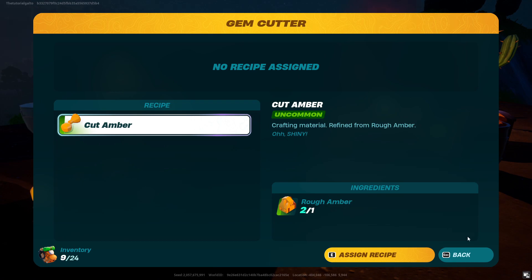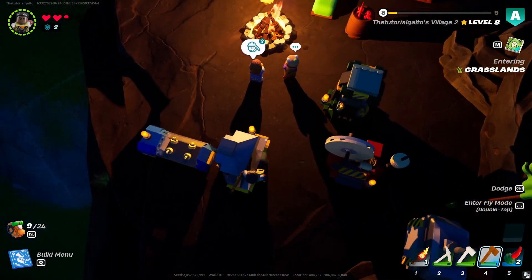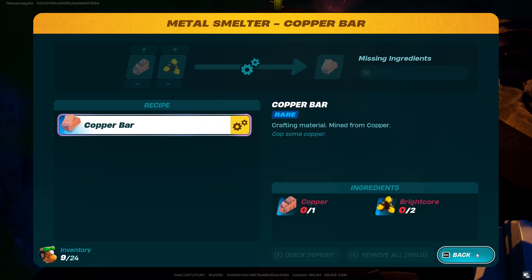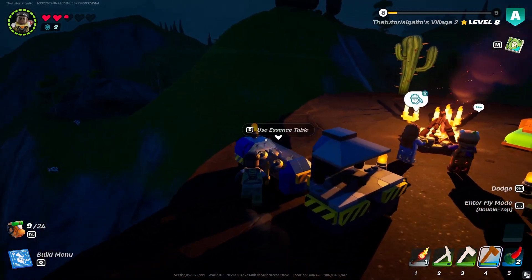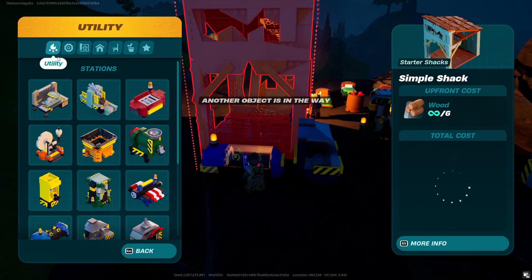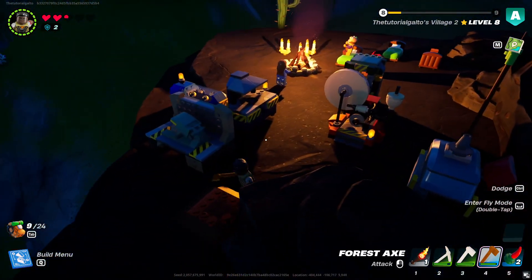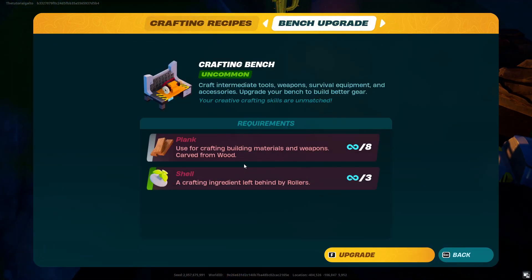For example, as you can see, I have all of these different things, but if I were to keep my actual crafting bench a certain level — for example, if I just build a crafting bench right here — as you can see, if I were to go to upgrade it, as long as I have some planks and some shells, I will get some new recipes.